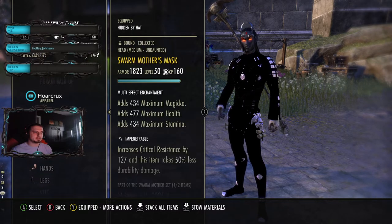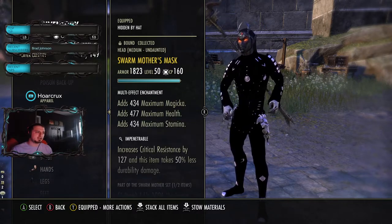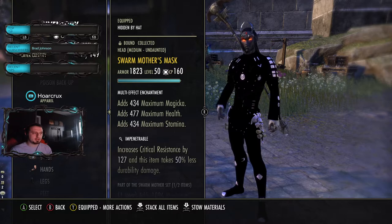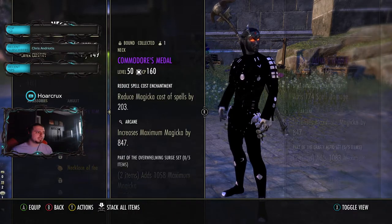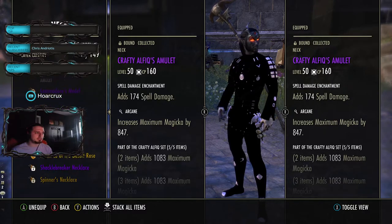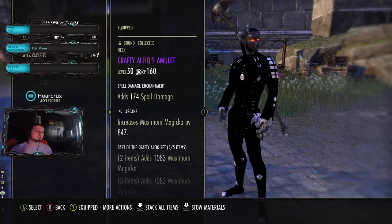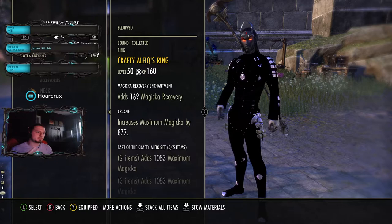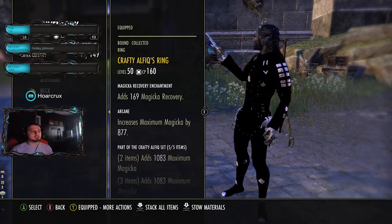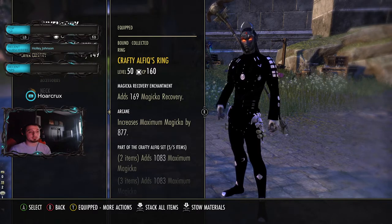I also have Reinforced on the feet, Reinforced on the hands, Impen on the waist. You're going to either have Impen or Sturdy - just preference. I tend to roll dodge more than I block, so I went with Impen. For the jewelry, I cannot believe I don't have a gold Crafty necklace - that really upsets me. Most of these could be gold. On the Crafty pieces they're all Arcane with one spell damage and one recovery enchant. If you're better at mag DK and can manage your sustain better, by all means push more damage, but you really don't need it with this build.